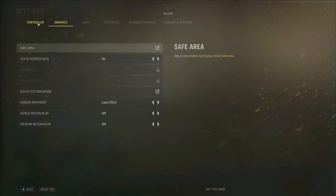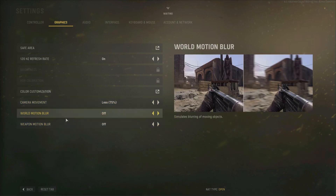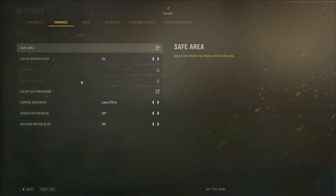And that's pretty much it for the controller. Then we have 120 refresh rate, safe area, and camera movement — which is pretty nice. If you don't like the shakiness you can put it down, or if you want extreme shakiness just put it to 100%. And then we have some motion blur stuff. But I do notice there's no FOV slider — I'm on PS5 and there is no FOV slider. So I don't know if this is just for this version or if they're going to add it later.